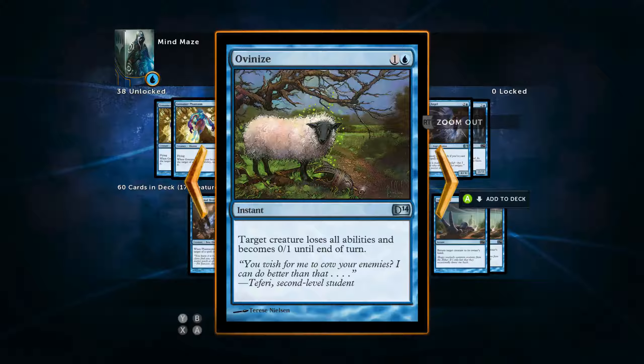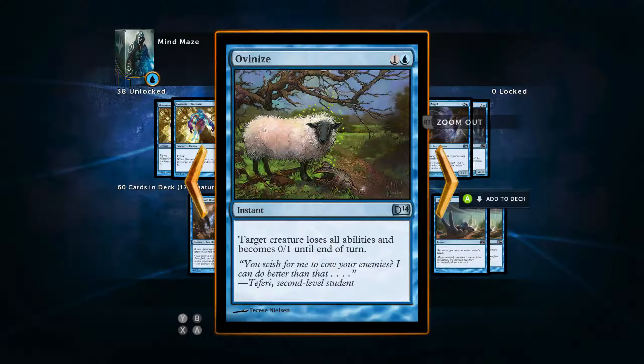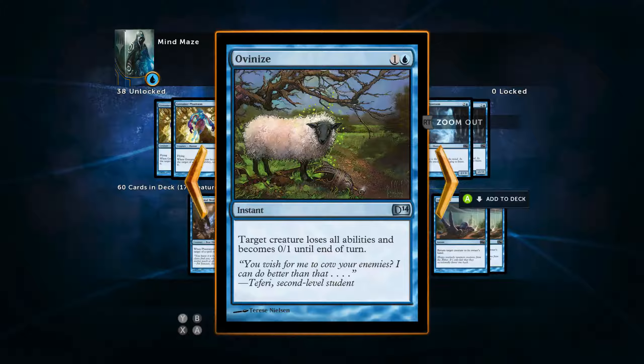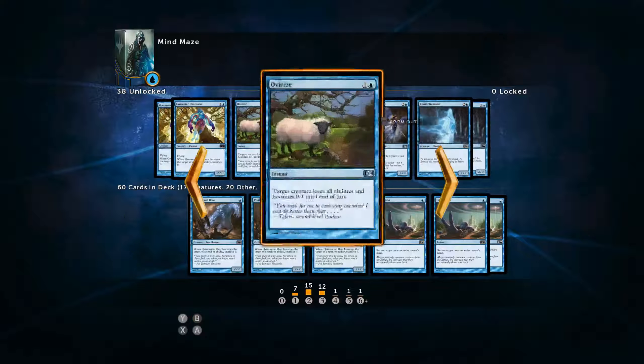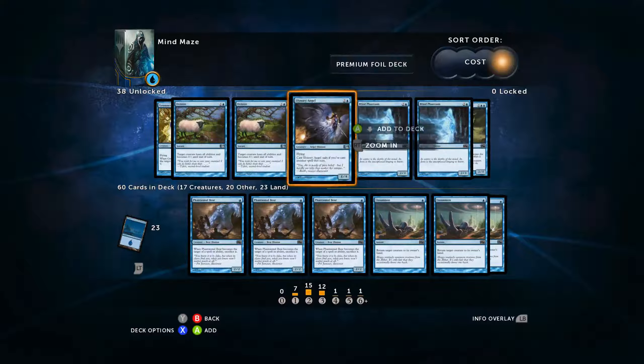Ovanize is about making a creature a sheep — they lose abilities and become a 0/1. But generally my creatures aren't ready to deal with a 0/1 either, so it probably lives that turn, which makes me sad. I ran it for a while; it just does not go off. I've tested pretty much every card in this deck and it's just not good enough to make the build. It'd be different if it was the snake version, because you get to draw a card off that one. But Ovanize is just not going to be good enough — maybe in sealed, but we've got too many good options.